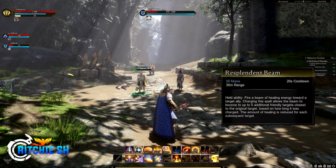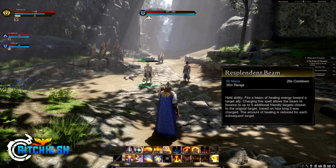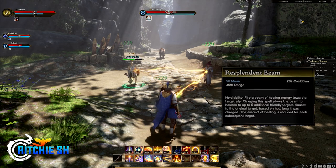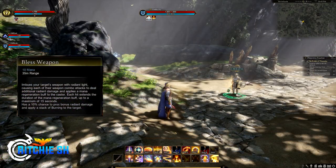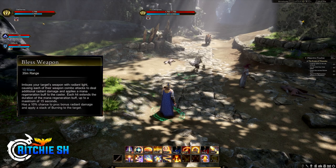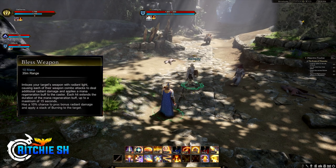Five is Resplendent Beam, a held ability that fires healing energy towards a target ally. Charging this spell allows the beam to bounce up to five additional friendly targets closest to the original, with healing reduced for each subsequent target. Sixth on the action bar is Bless Weapon, which generates mana per hit on weapon combos when cast — a great support ability helping the healer contribute beyond just health regeneration.